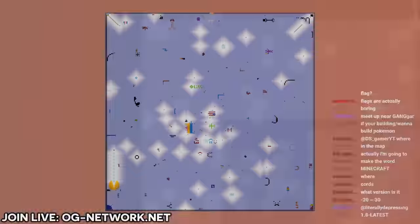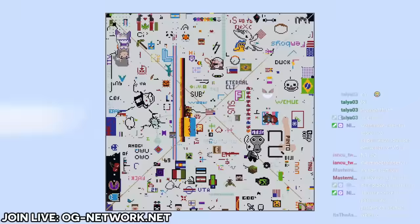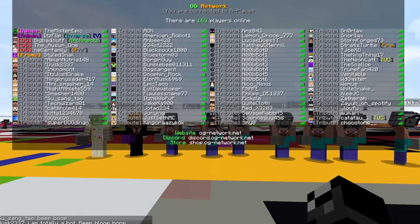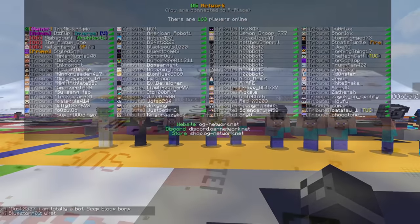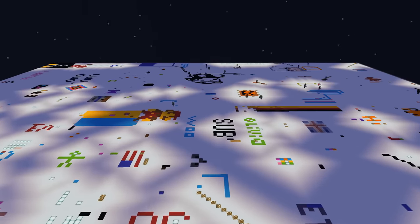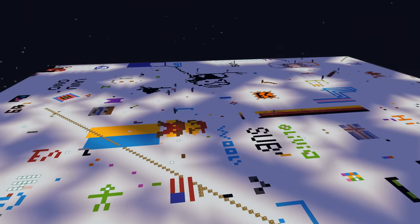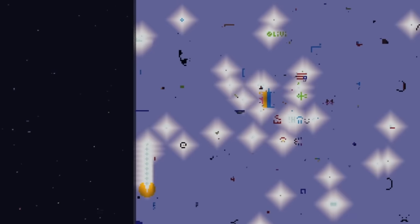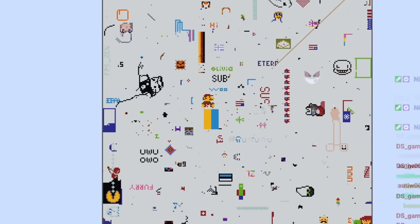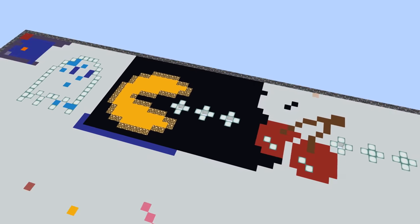So, what happened? Well, day one was eventful, to say the least. Throughout this video, I want you to keep an eye on a few builds. First of all, Pac-Man down the bottom left — arguably the first proper build in the experiment. But would it last the entire week, or would it succumb to the war zones each corner would devolve into?